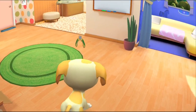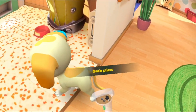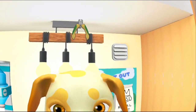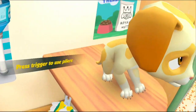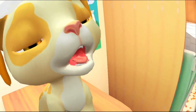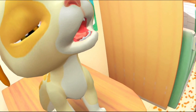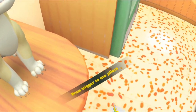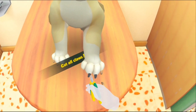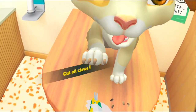We've got to trim your claws, trim your nails. Got pliers here. How do we do this? Pet the dog or give it snacks to help it relax. Come on, chill out. Press trigger to use pliers. You're relaxed enough? How do we get your paws up? Looks pretty chill. There we go — one, two, cut all claws. That's a good boy.